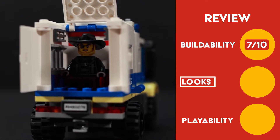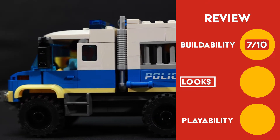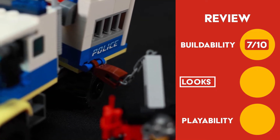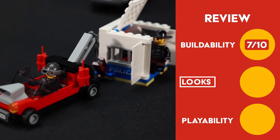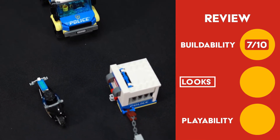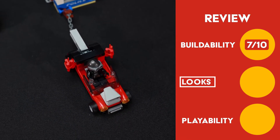For looks, this set achieves that typical LEGO City police look. In regards to the color scheme, it's easy to identify the police as the blue and white versus the bad guys who are usually in black and red. The look of the tow truck I did like; however, the wheels just felt disproportionately too small for the body that they were on. Besides from that, there really isn't anything amazing about the look or design of this set — it's pretty much straightforward and you get what you see. So for looks, I'm giving it a 5.3 out of 10.